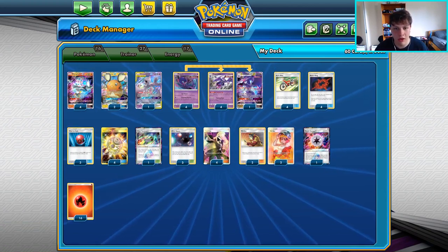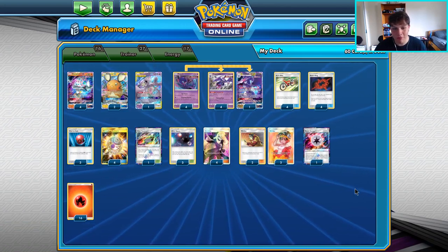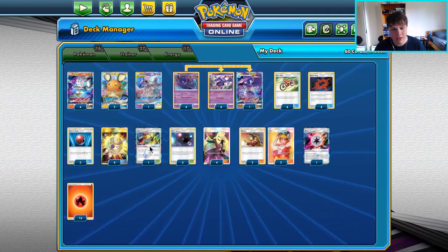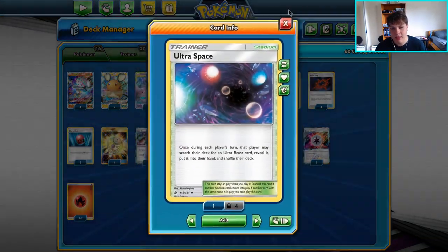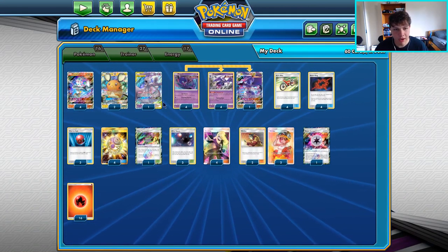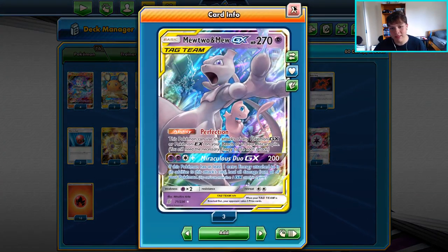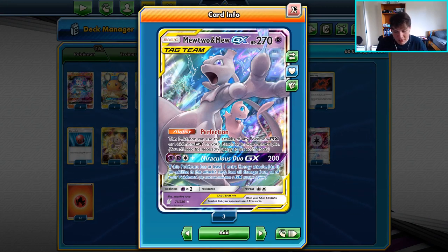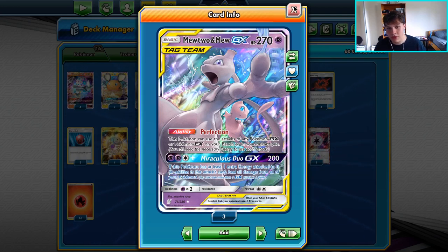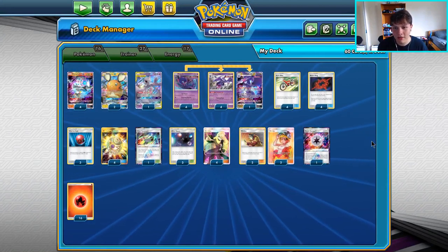It's really not that difficult to pull off. The deck is all about being aggressive, hitting hard and fast, and keeping it going throughout the whole game. We've got a heavy stadium count — Giant Hearth and Ultra Space — to keep opponent stadiums out of play and keep Power Plant off the table so we can use Dedenne consistently. Nagandel GX at the end of the game is basically a bigger Blacephalon — after they one-shot two Blacephalons, our third suddenly has 270 HP which can be too much to handle. Let's get into some games.